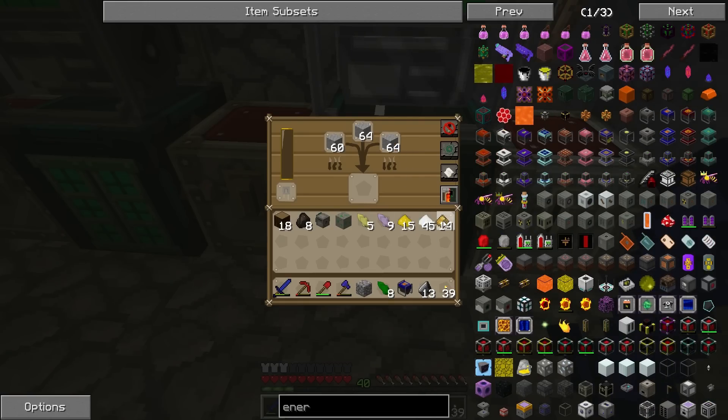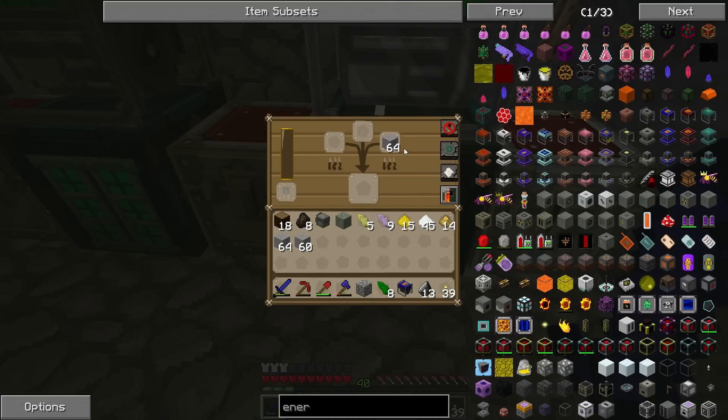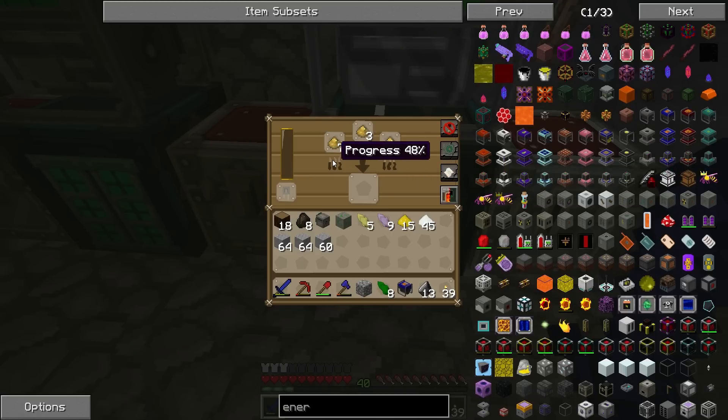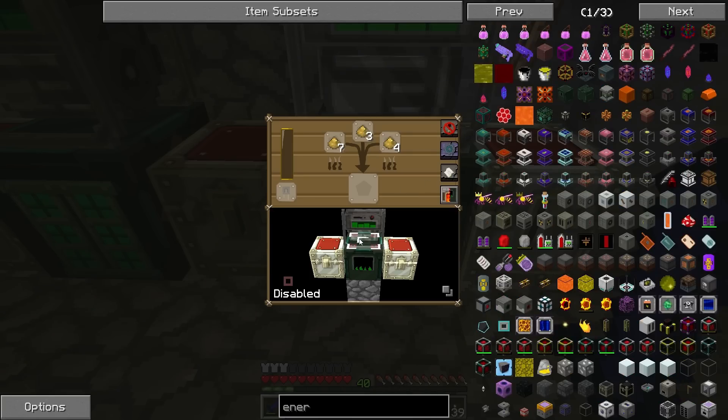The smelter is not getting enough power — we need to deal with the power situation. The electrum ingots should come out any second now. Progress is at 48% and it's not moving. It's disabled — no power. Well, it's about to get a lot of power now. The electrum ingots should come out soon.